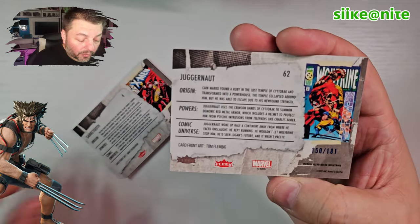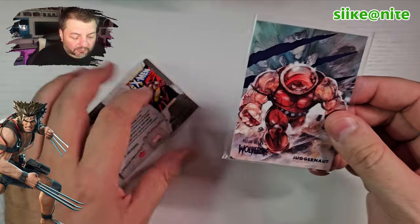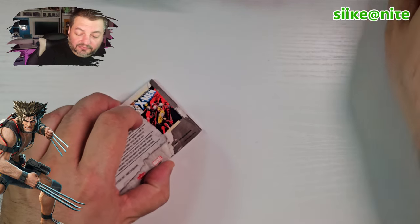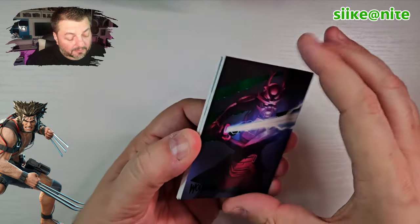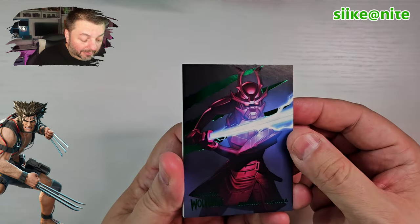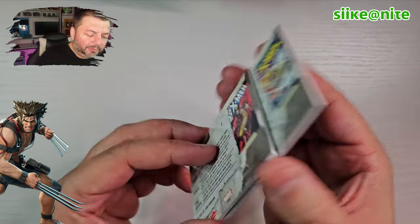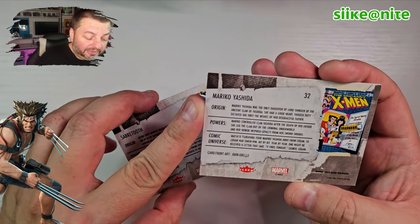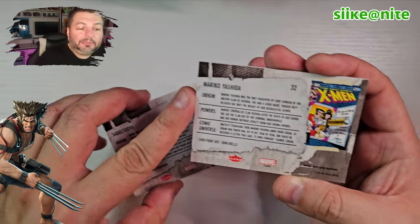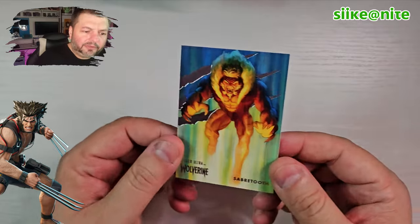And this one is numbered — 150 out of 181. Sweet! We got another green here — Mariko Yoshida, who I believe is related to the Silver Samurai. The daughter of Lord Shingen of the ancient clan of Yoshida — they're all tied to that family tree of the Silver Samurai. And hey dude, a different Sabretooth! Yeah, I think there's a couple Wolverines and a couple Sabretooths in the set, kind of like how Midnight Suns had a few Ghost Riders.